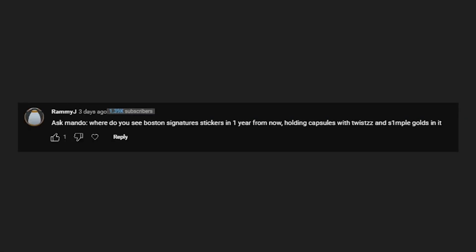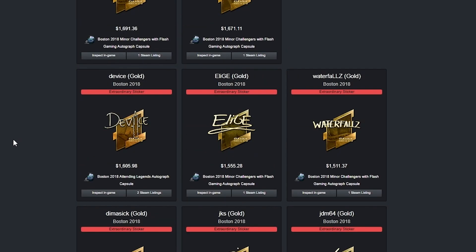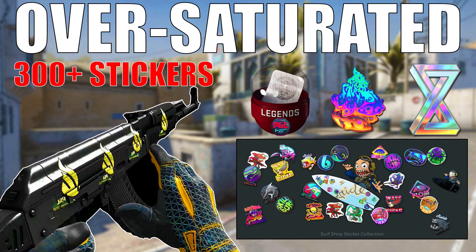Our next question is from Rammy J: where do I see Boston signatures in one year, holding capsules with the Twist and Symbol golds? Boston signatures are very interesting but similar to Krakow 2017 golds or any higher-tier sticker — it's a very, very niche market. Not a lot of people are going to be buying these, and the people who do buy them whenever. They're a pretty solid investment because they look good, they're rare, and not a lot of people know about them. When people think of golds they mostly think of Krakow 2017. If these get featured by someone like Sparkles in a video, that's when they could get a lot of attention — but that would only be short-term. Long-term they will go up, but the sticker oversaturation and burnout in CS is real, making the next year interesting for this niche market.